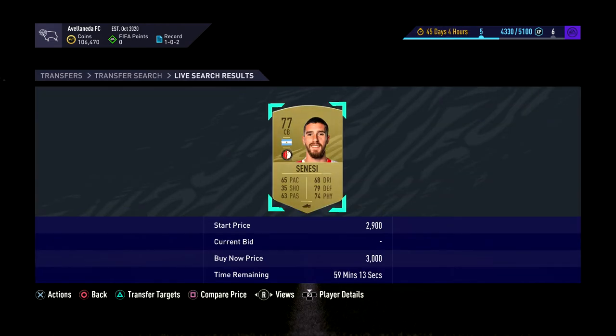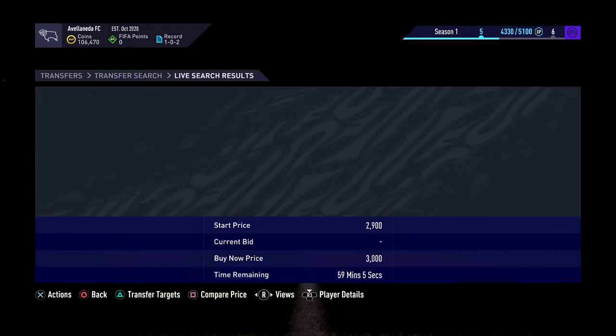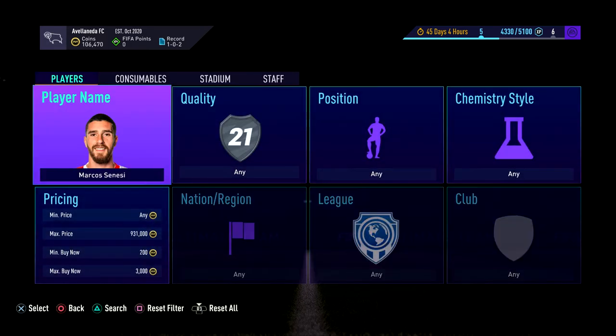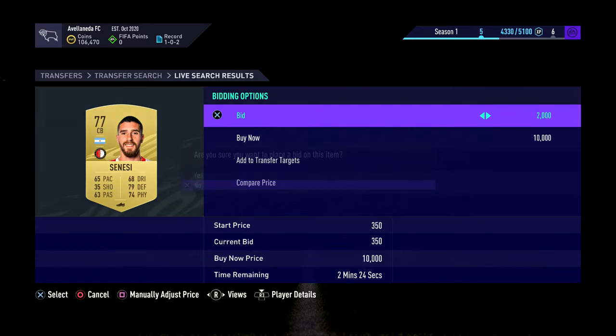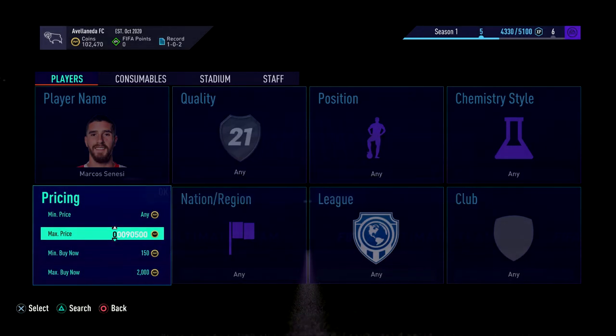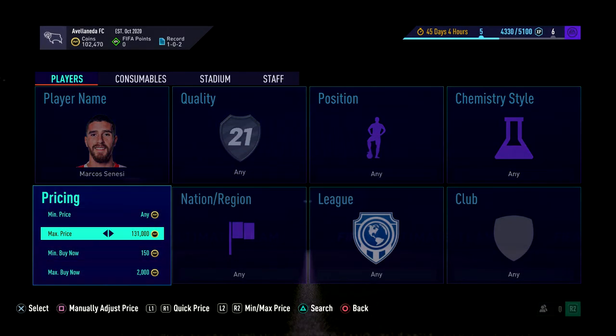As soon as these cards go into the advanced SBCs, they spike. You can see one just went for 1k — that's how easy they are to get hold of. So go in here now and try bidding on them. It's worth bidding just in case, and it gives you something to do while you wait. Bid 2k on them all and sit there trying to snipe them up, because everyone will be opening packs from squad battle rewards — or even weekend league when it begins.